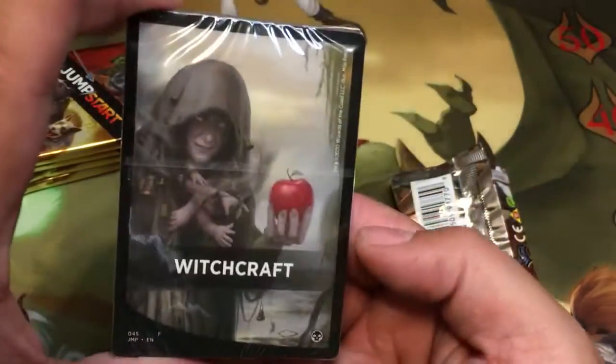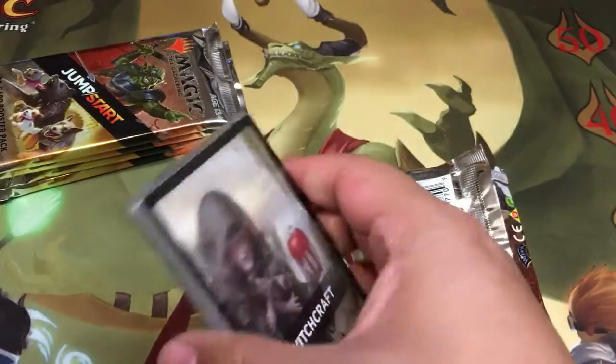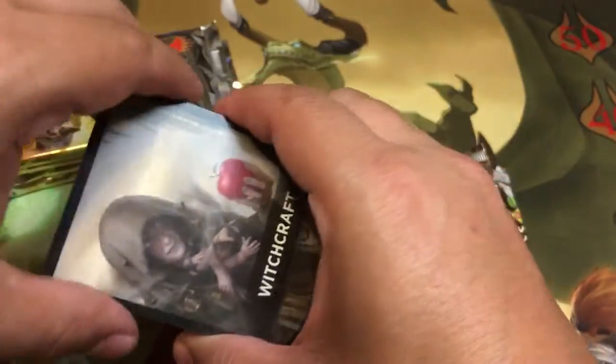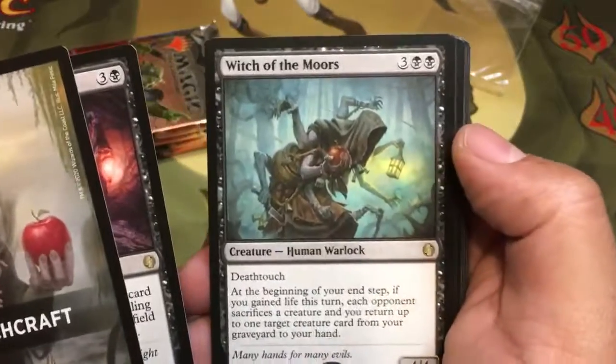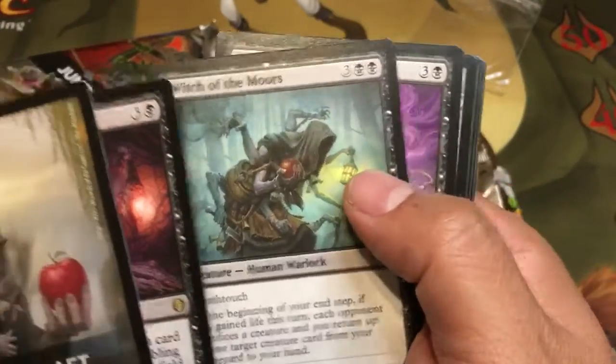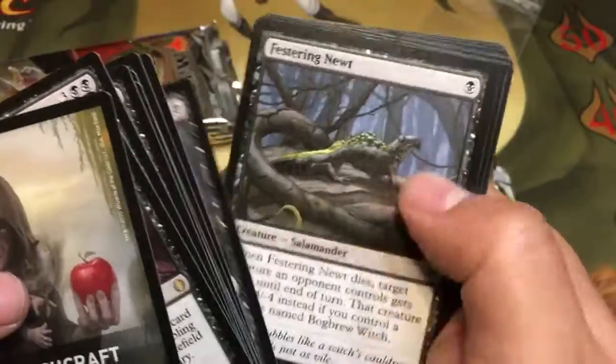So here we go — I got Witchcraft, oh that's a good one! If this one has the witch — the one that makes people sacrifice when you gain life, that'll be a really good hit. So we got bug brew — oh, I didn't get it. But we did get Witch of the Moors — lord, that card is such a good card. So there we go, this was a good hit and this will be fun to play. There's the unique Witchcraft land, so Witchcraft is not one I currently have — that makes 21 unique packs.